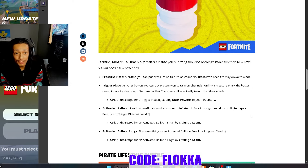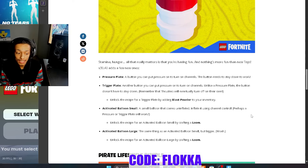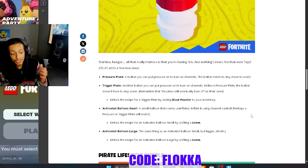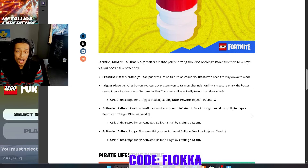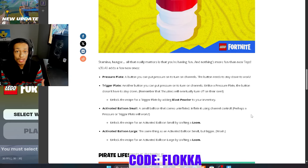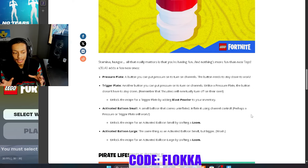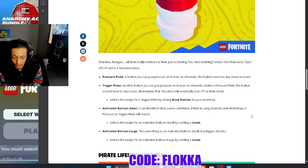Pressure plates can probably be manipulated with weighted items like the metal box, so there are new ways to use them. They also added a trigger plate — another button you can put pressure on to turn on channels, but unlike the pressure plate, it stays on. Do note that thrusters still turn off after a certain amount of time, which I hope they change in the future, because in tandem with trigger plates I think this is absolutely a W in terms of adding functionality to the game.